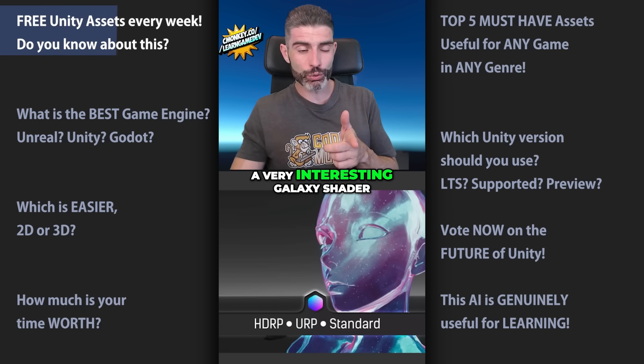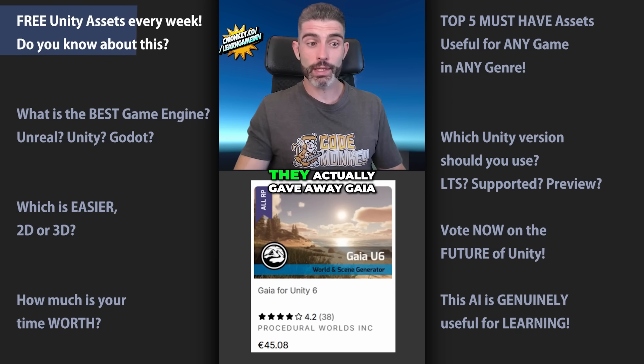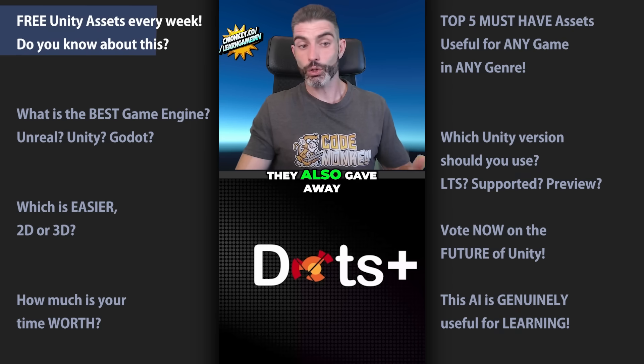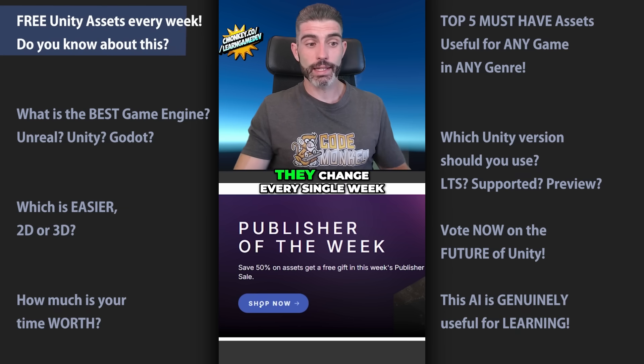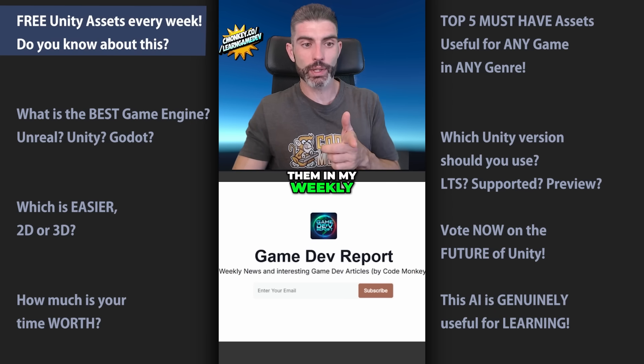This week it's about a very interesting Galaxy shader. Previously, they gave away a really cool UI pack. Before that, they actually gave away Gaia, which is a massive tool, given completely for free. They also gave away a Dots Utilities Package and tons more stuff. I love that Unity is doing this. They change every single week, and if you want to make sure you never miss them, I always write about them in my weekly Game.Report newsletter.